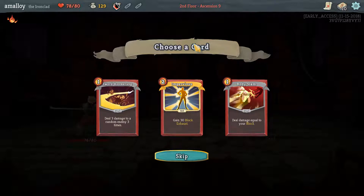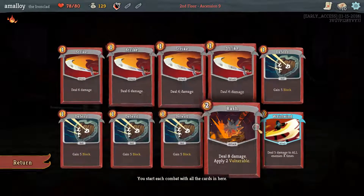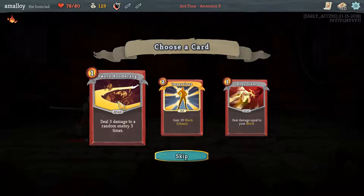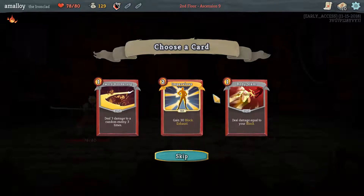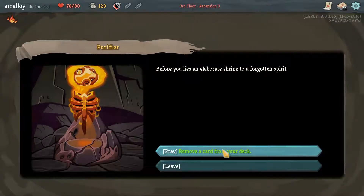Alright, cards. Impervious is usually fine, and I don't have any compelling reason to take the other stuff. Sword boomerang has a sort of synergy with whirlwind — they both want the same kinds of relics and other cards, they both fit well in a strength deck. So maybe that's a better choice. Yeah, I'll take that — it's maybe questionable, we'll see.